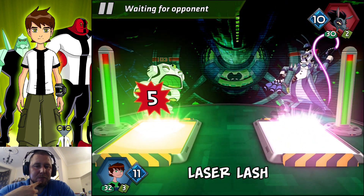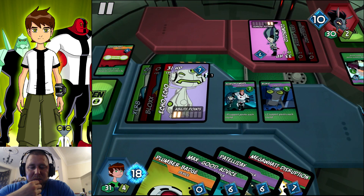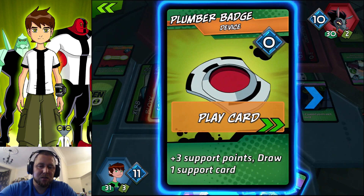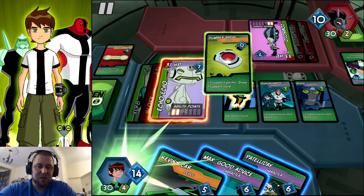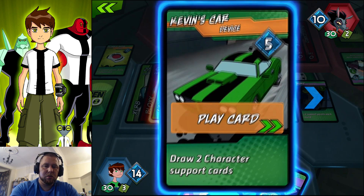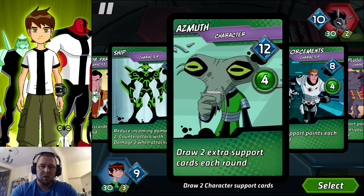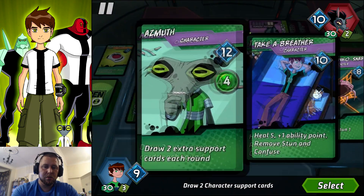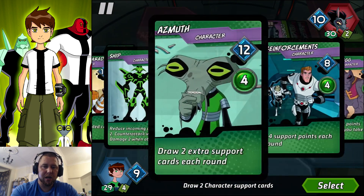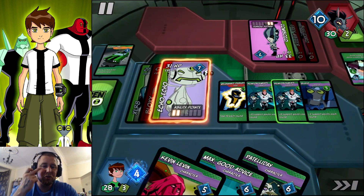Zombozo — back out again. You're back for more, Zombozo. Don't use no points please. Because now what I'm going to do — I'm going to zap you. Yeah, let's use that. Support cards, character cards. Let's bring out a character card. I like that one, I like that one, and I really like this one too. So let's bring him back out — let's bring reinforcements back out. Let's put him straight down once again.